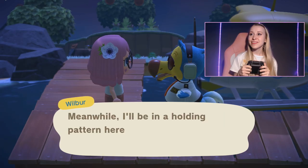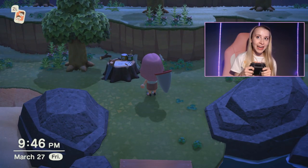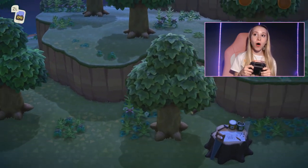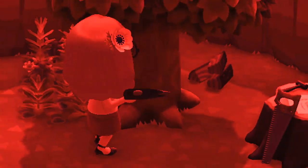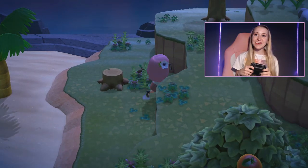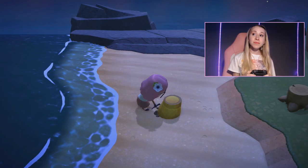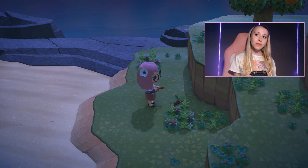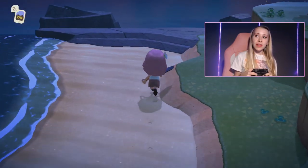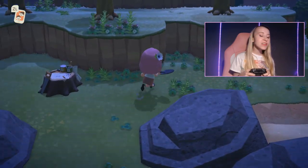Here we are. First things first — I believe it has to be a flat island, so we're going to have to chop down all of these trees. Got a brand new axe and I'm ready for this. I think it's really kind of scary that the tarantulas come out at night because it's just so dark — I literally mistook that weed for a tarantula, so I'm already nervous. Let's go ahead and remove these stumps because it has to be flat, at least that's what I've heard. I don't know if the weeds count though. No tarantulas on this side.